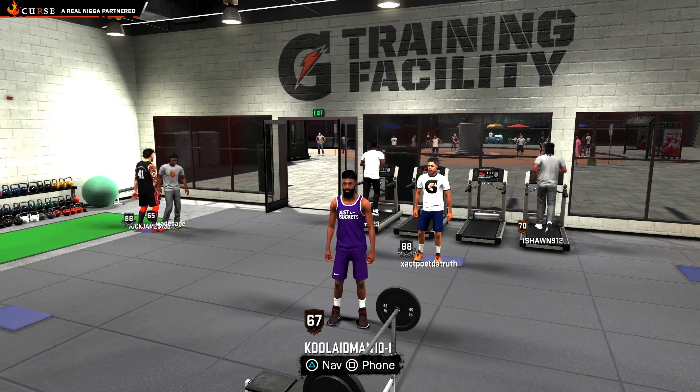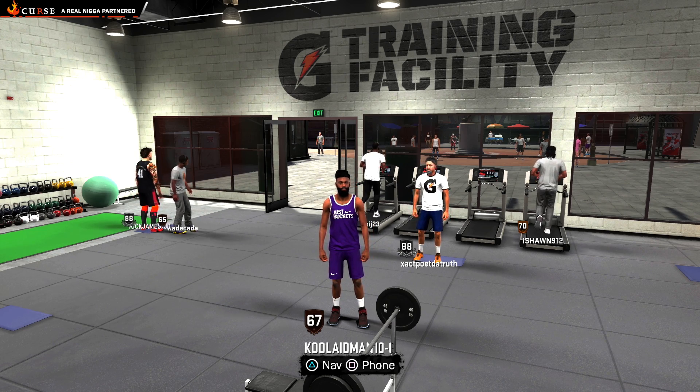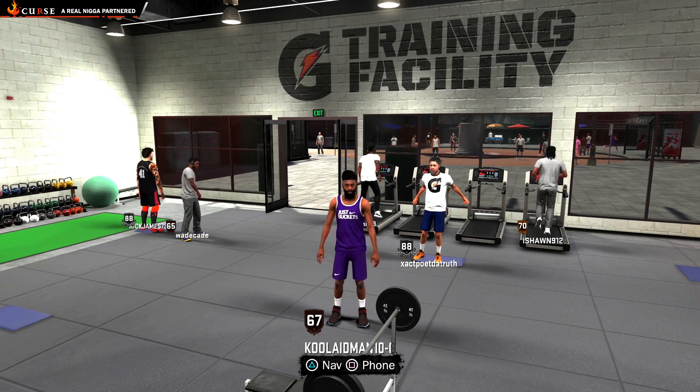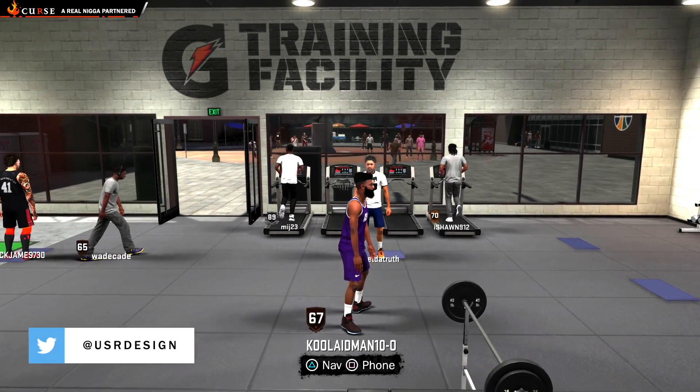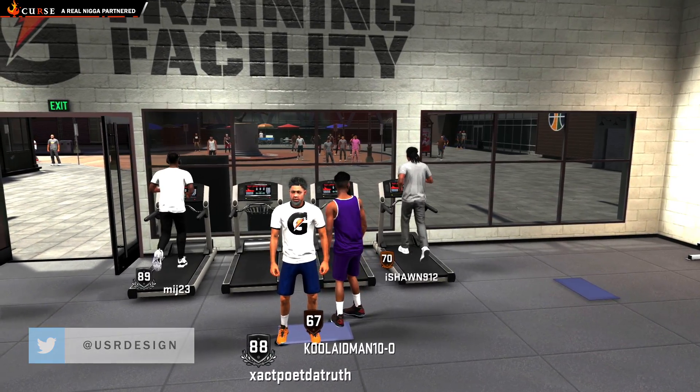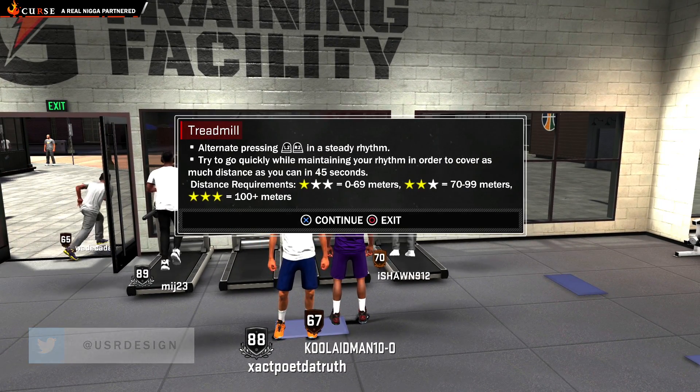It's your boy Kool-Aid Man 100x. How you guys doing? What's in Tay Rigg with the faux faux moving on your back? I got another quick exercise for you guys to use. It's very easy — you can get about 400 score doing this over and over again for your cap breaker and your progress overall.